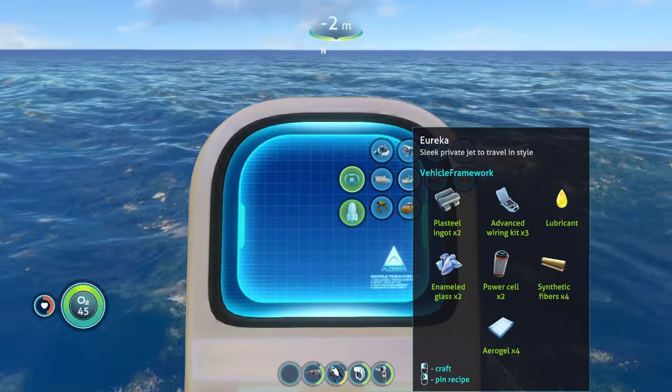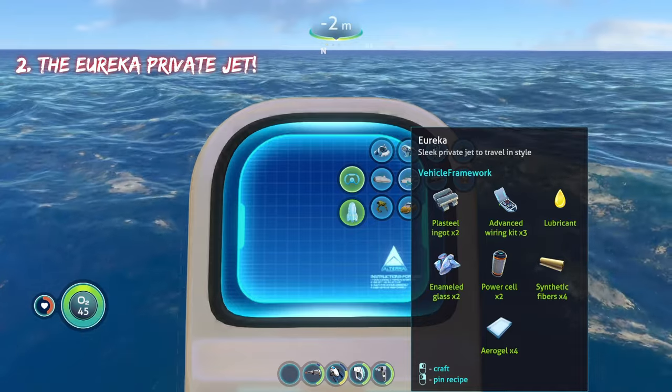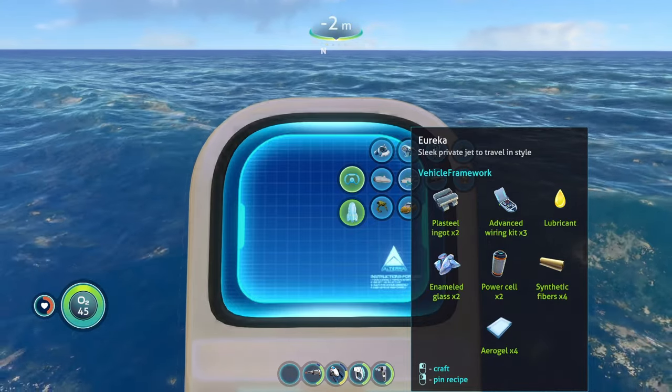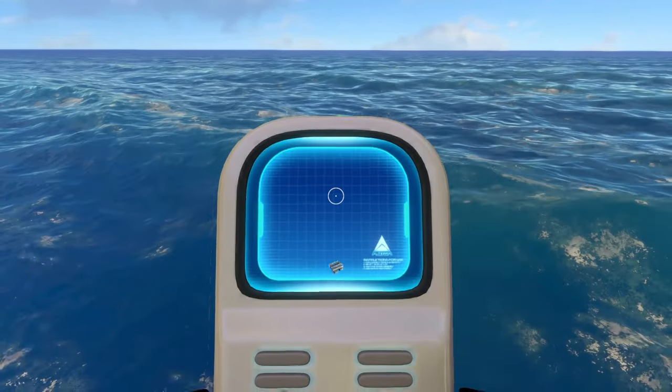The next vehicle on this list is going to be the Eureka private jet, and it's even steeper to craft than the Chameleon was. You need two steel ingots, three advanced wiring kits, one lubricant, two enamel glass, two power cells, four synthetic fibers, and four aerogels to make.